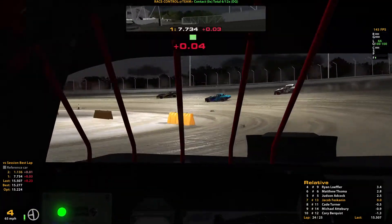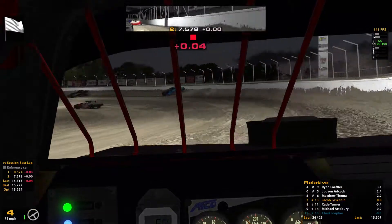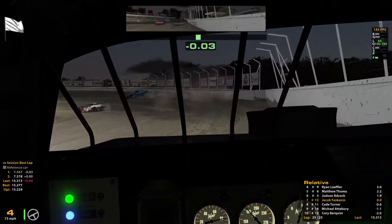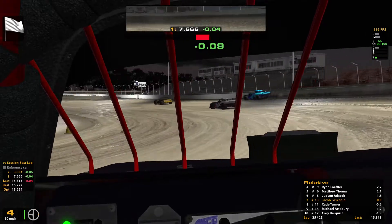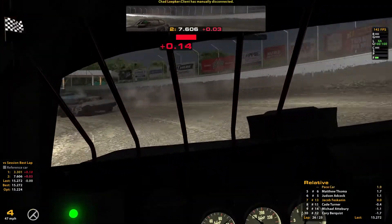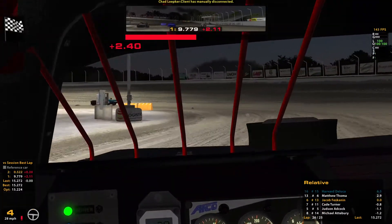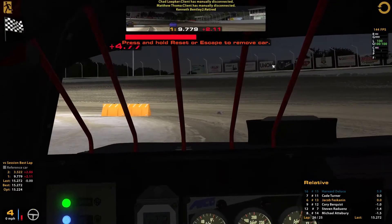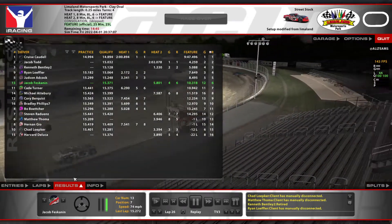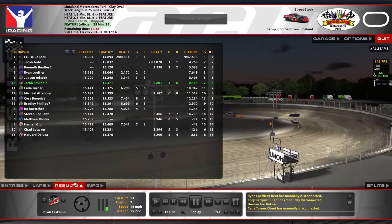Coming by to get the white flag — just got to keep it clean for one more lap. 6 gets into the wall up there, but I don't think it'll be enough of a problem to bring it back to us. The 6 is trying to run the outside of the 5 to get a top 5 out of the race. 9 ends up finishing 4th, and I'm able to bring it home in 7th. Looks like it was going to be 1, 2, 3, 9, 5 at the front.